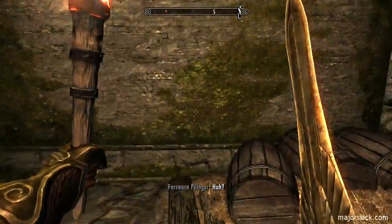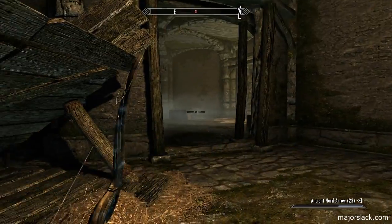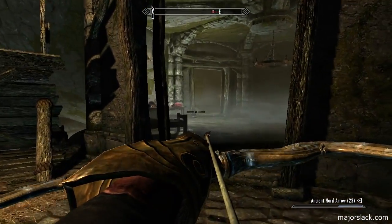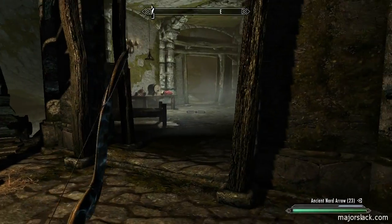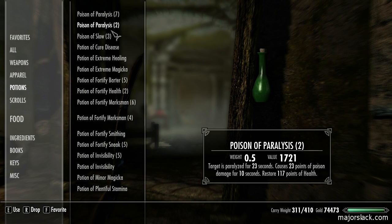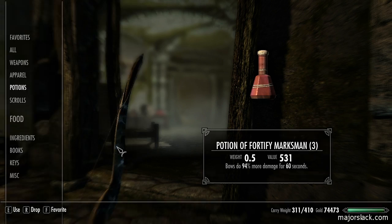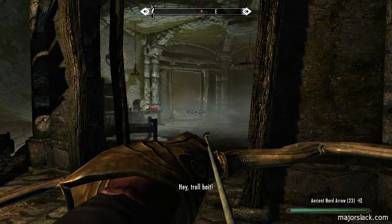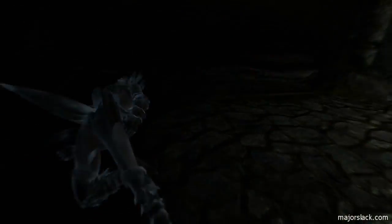Whoa, somebody's in there! I guess I was just here. No, it's not your imagination — there really is someone here. Come on out. I'm a little nervous, I think this might be a mage. Potion of fortify marksman. Come on out. It is a mage — down you go!